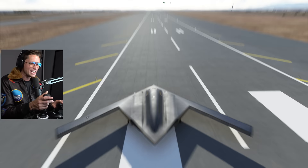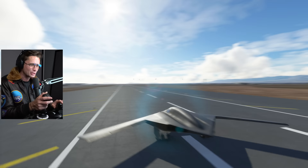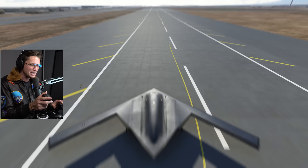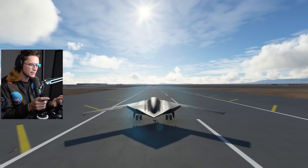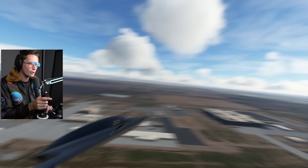Look at that giant wedge shape! This thing looks ridiculous. It's so bulbous in the middle, but then so flat and long and angular on the sides. I kind of love it — it's kind of silly looking, but in a good way. We should be able to take off at this point. Yeah, we're up! Let's go ahead and put the landing gear up. Beautiful — watch them tuck up in there. And now we are pretty much invisible.